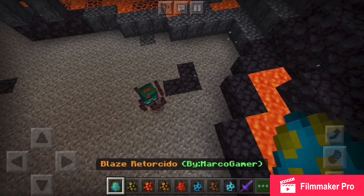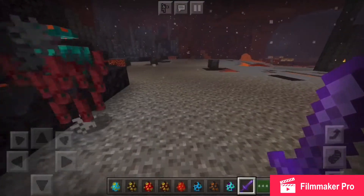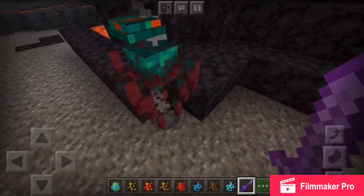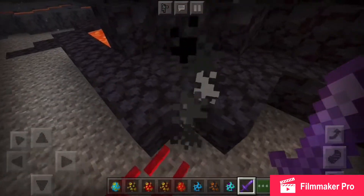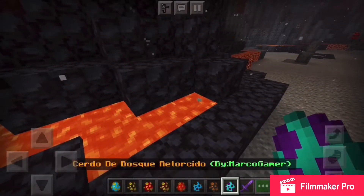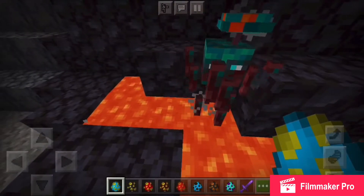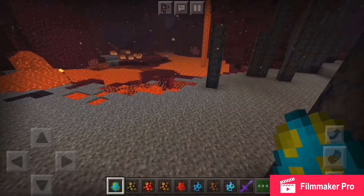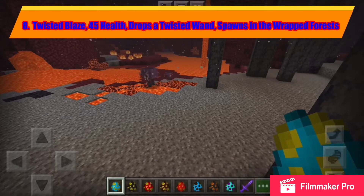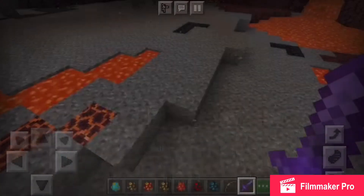Now we are showing you guys the Twisted Blaze. Are you immune to lava? That is my question. It drops a Twisted Rod. Health is 45, it attacks players, it spawns in the Warped Forest biome, and it drops a Twisted Rod.